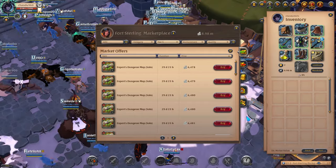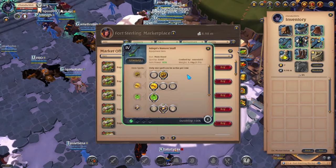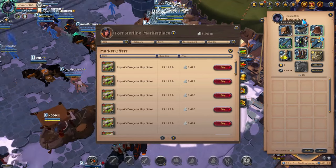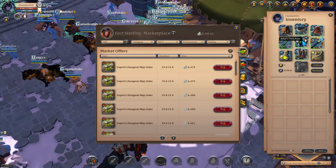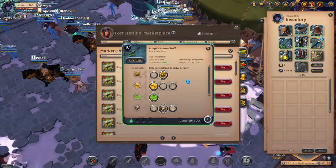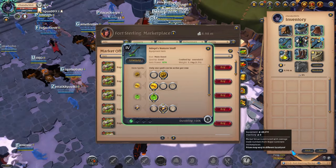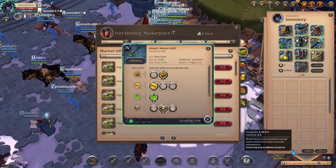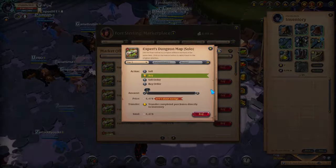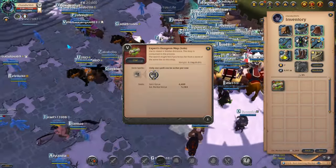For solo dungeons, I'm going to be using a 4.1 set without any spec on the weapon. The spec on armor doesn't really matter. The cost is under 50,000 silver — I'm assuming a new player can afford this. I will be doing tier 5 maps solo.